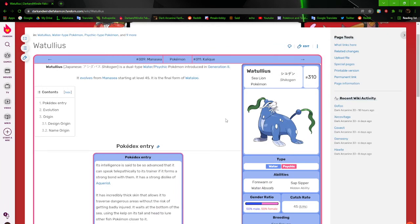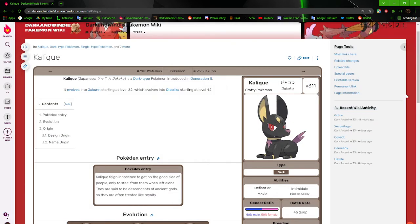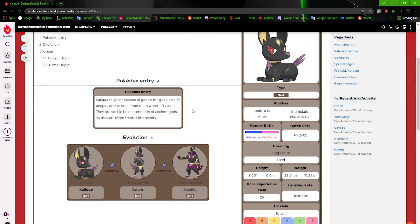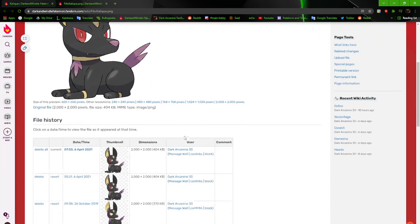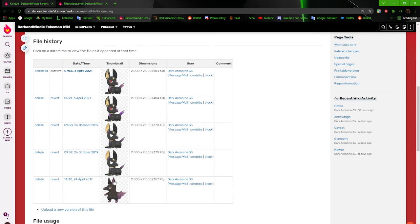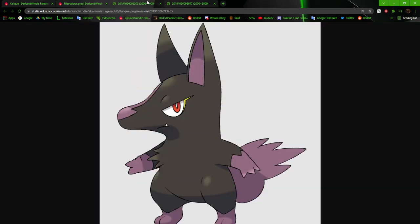Moving on, we've got Calic. You can already tell this entire line is basically based off of Anubis, at certain stages. Calic is basically the little prince of the line. Looking at the older artwork — similar to Watulius, the original didn't really have any kind of actual theme that showed itself. It wasn't until I revamped it that I actually did more with it and continued that theme down the line.